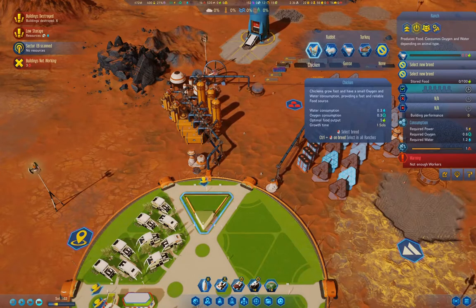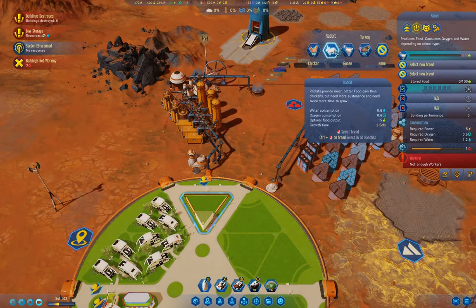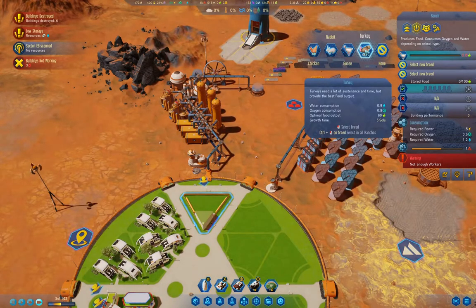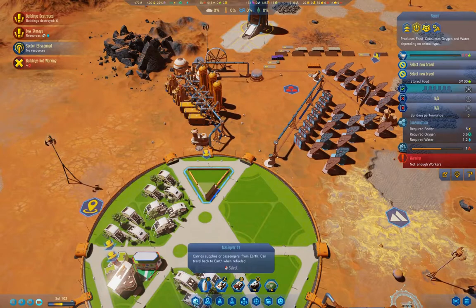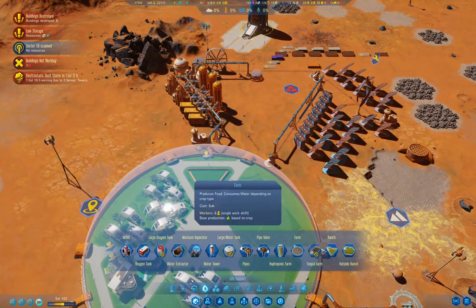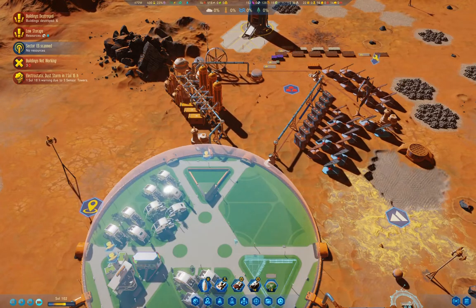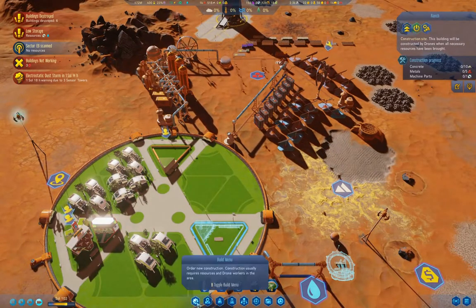Goose-chicken produces five in one slot, fifteen in two slots. Turkey is sixty with five slots, so that's twelve per slot — I need two of those. Build a ranch. Stick one of those in there. What does this need to build? One machine part.